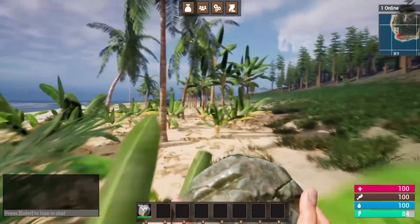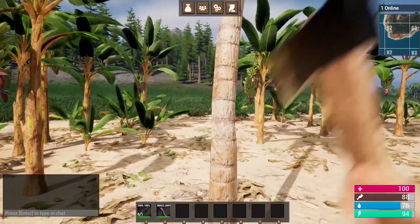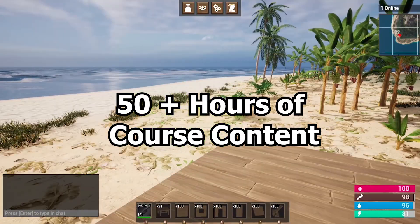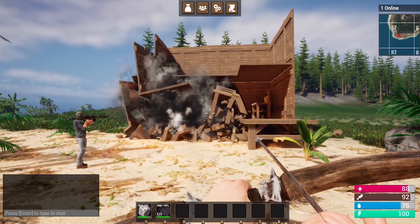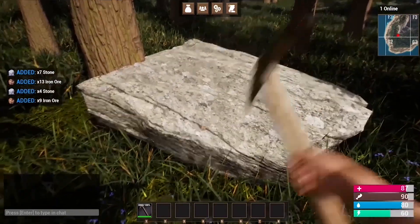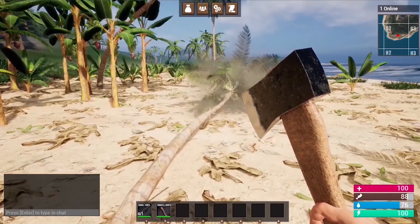Now before we get any further, I really quickly want to tell you about my multiplayer survival game course. Learn how to make a multiplayer survival game inside of Unreal Engine 5. There is currently over 50 hours of course content, and I'm working to have it updated to Unreal Engine 5.2. In this course, you will learn how to make things like a drag-and-drop inventory system, a complete crafting system where you can craft all sorts of different items, and a harvesting system where you can chop down any tree, rock, or bush on the map.